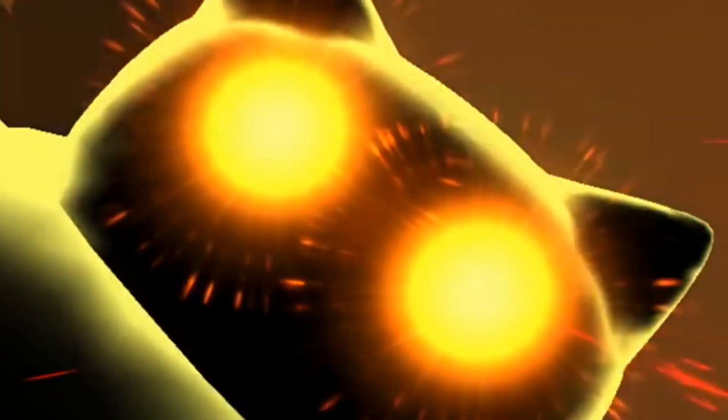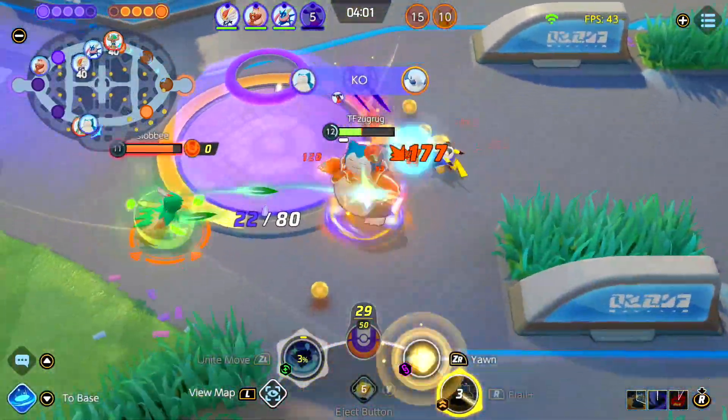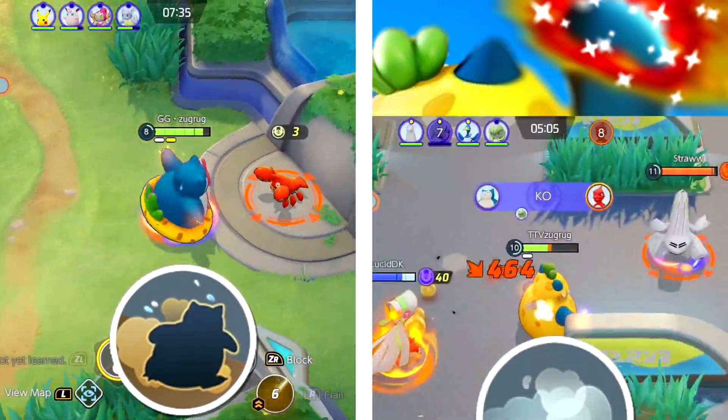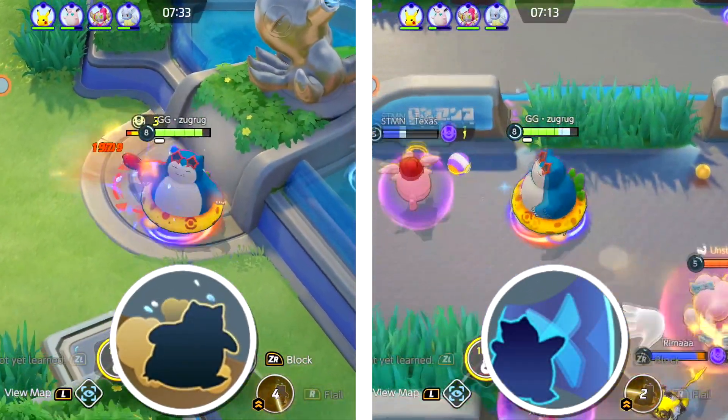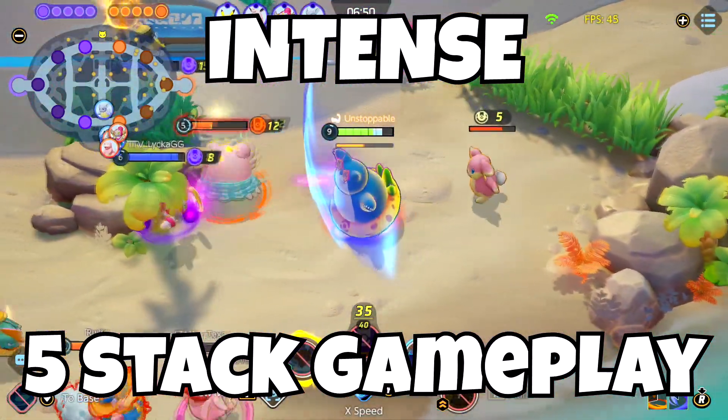Let's take a look at the other Snorlax build: the Flailax. This is definitely the more popular build — you can make Snorlax a DPS machine. Flailax build moves can either be Flail and Yawn, or Flail and Block. But for 5-stack, I would lean more towards using Block, because you have a team to help you out when coordinating the push.